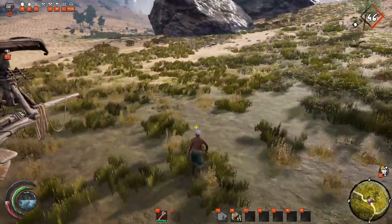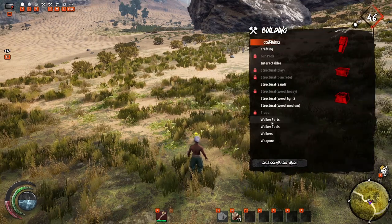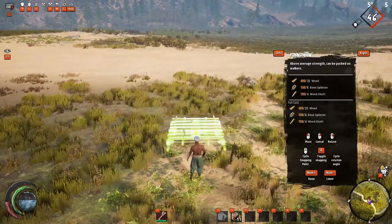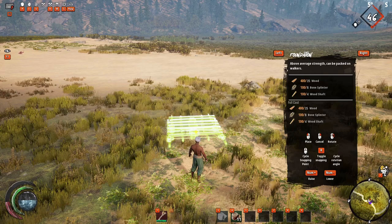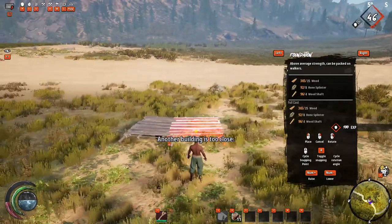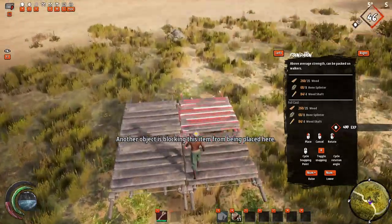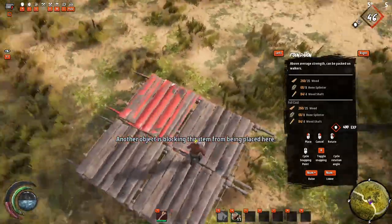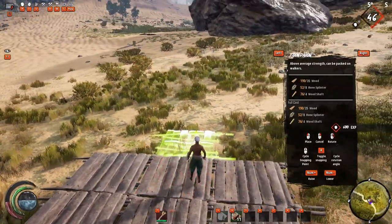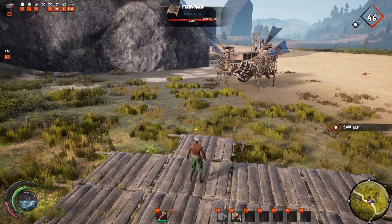The basic premise of the base is a 2x2 with honeycomb. You want to start off with a 2x2 foundations. I typically always build my bases in the same order in terms of everything facing the same direction. This will be like your work quarters — all stuff that you use — and then you want to build your honeycombs off to the side. Essentially you're going to have more walls they have to get through to get to your things.